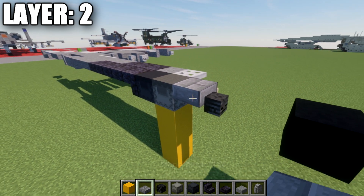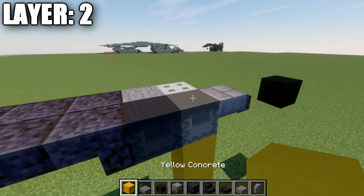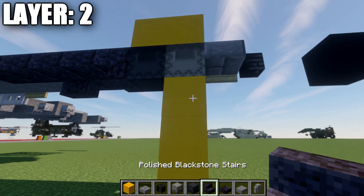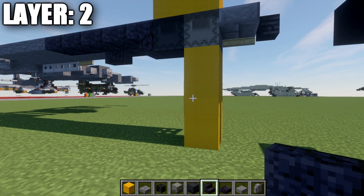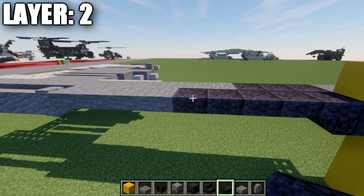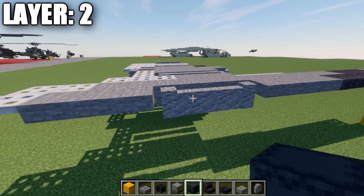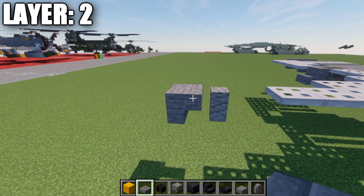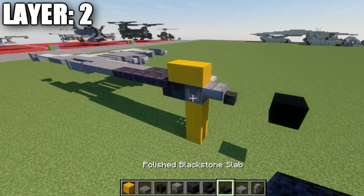For the center line, place down a stone brick top slab, then a wither skeleton skull off the front of that top slab. Go back and place down two yellow concrete blocks, then a light gray shulker box facing downwards, and then a dark gray one. Continuing on, place a polished blackstone upside-down stair, followed by four polished blackstone top slabs, then a row of four stone top slabs, four andesite walls, three stone top slabs, three iron trapdoors, skip a space, an andesite wall, and a stone upside-down stair on the back.